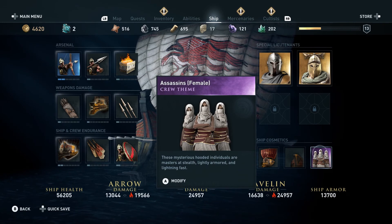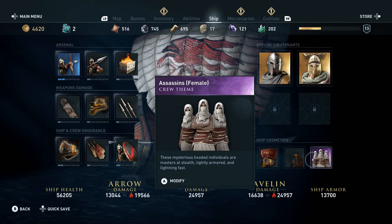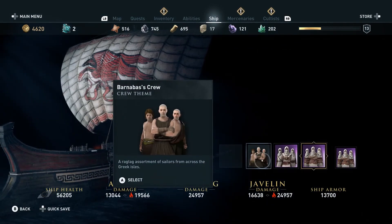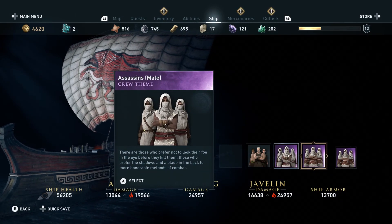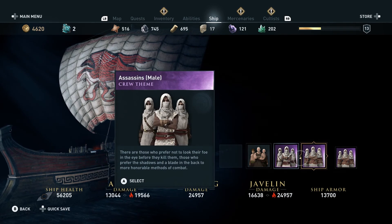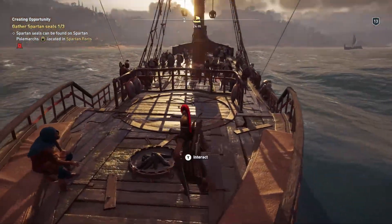You can upgrade your crew armor and upgrade your arrow volleys, that kind of thing. My crew looks a bit different — this is what the crew normally looks like, but I went into the Ubisoft Club and picked up two different styles for my crew. I think that's pretty cool.